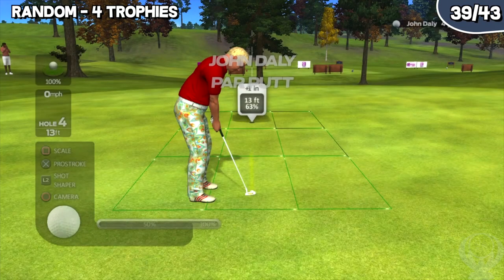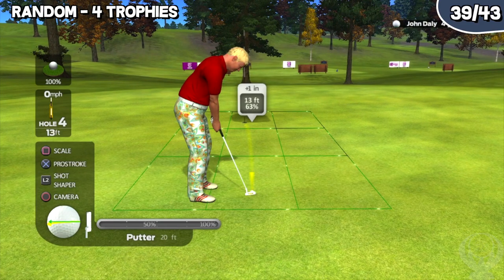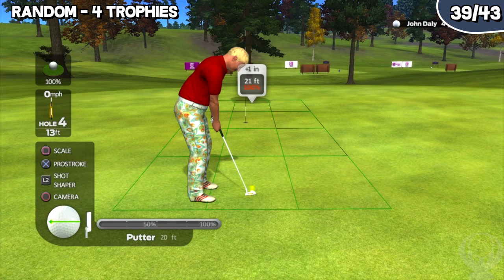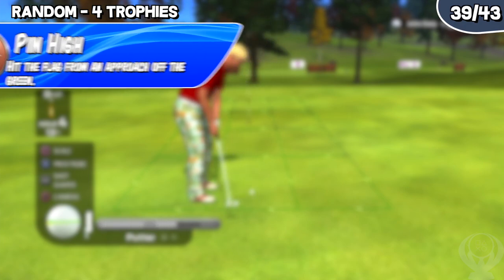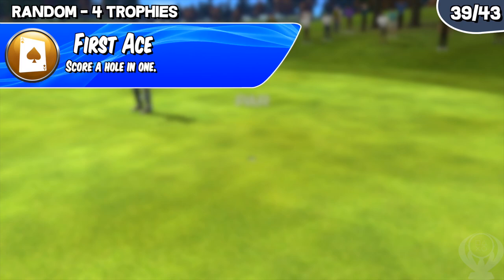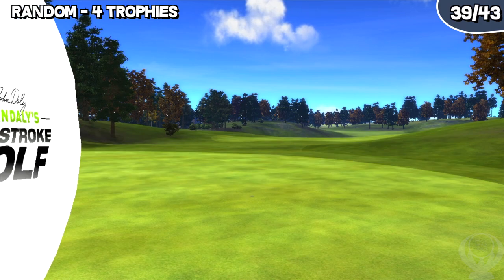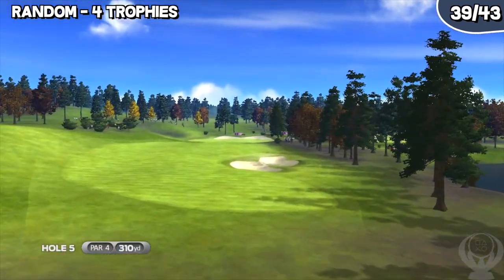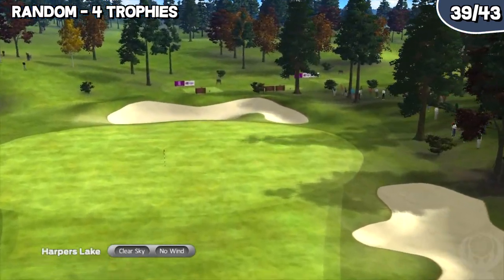Now onto the random trophies in the game. There are a total of four that I would put under this section. These are trophies that you probably will not accidentally earn, but if you do, you are extremely lucky. They range from trophies like Pin High, which is to hit the flag with an approach off of the green, to trophies like First Ace, which is to score a hole in one. Some might take a little time and effort, but for the most part they are pretty easy to do, and if you're lucky enough you'll get these while playing through the story mode.